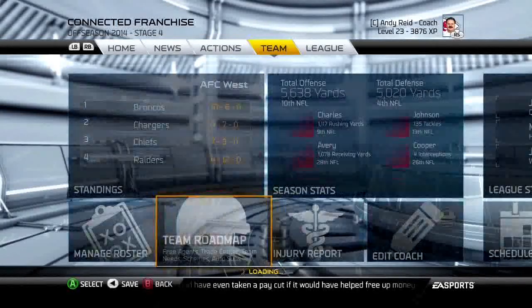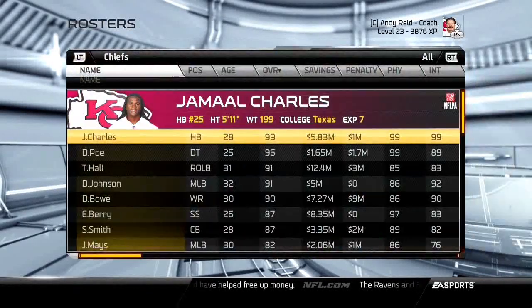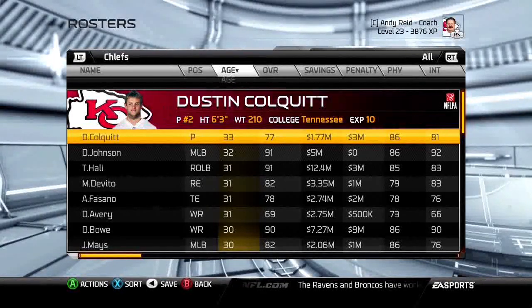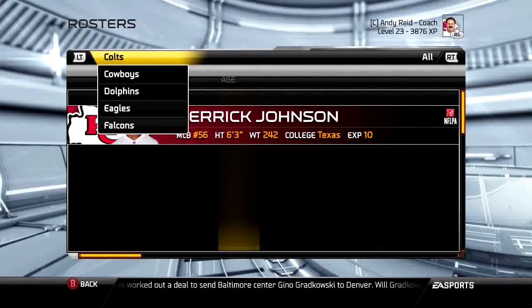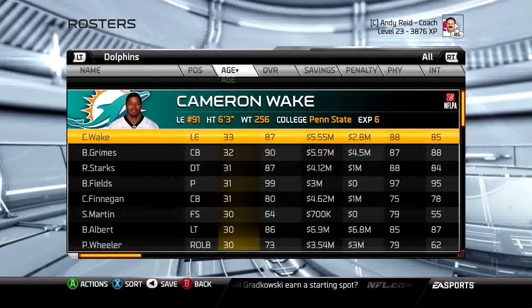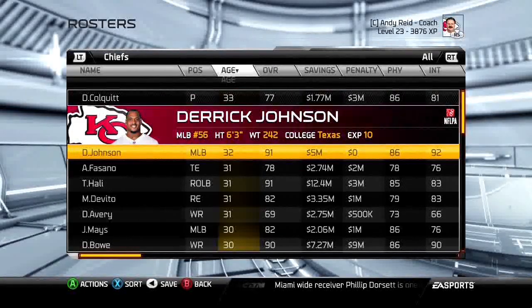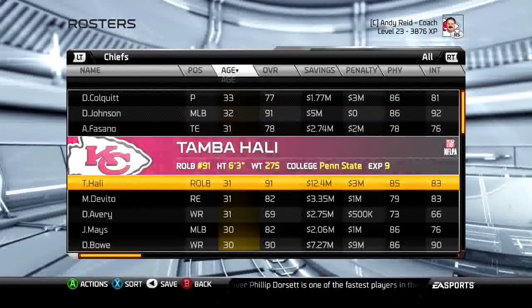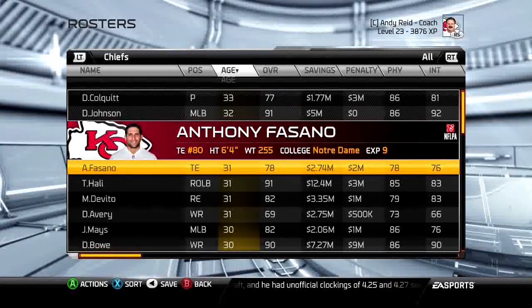For first-round picks, you want them to make a big impact and start that year. For rounds two through seven, it's wherever you want to go. For mid-round picks, I look at older players on my roster — once they get past 30, their speed drops quickly and they're thinking about retirement. For example, the Dolphins have about 10 players who are 30+, so you'll want backups who can develop and step in.